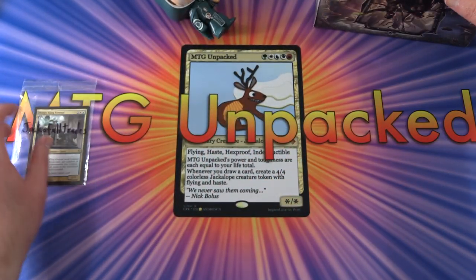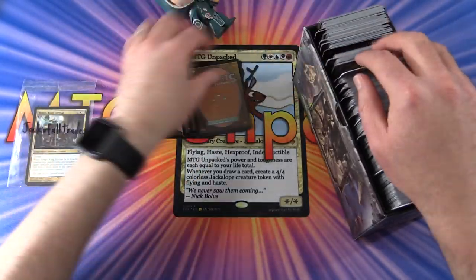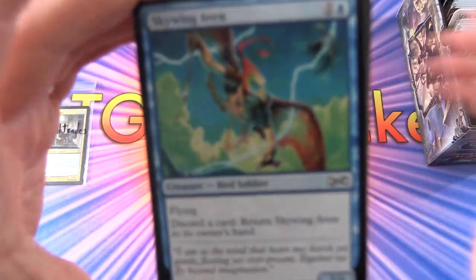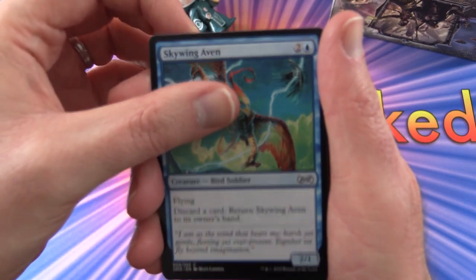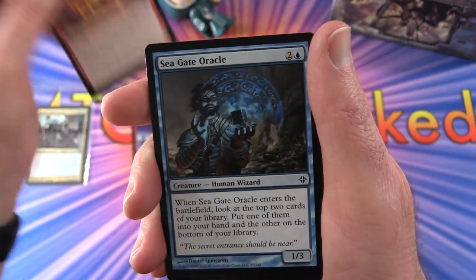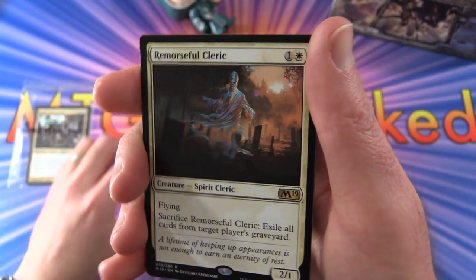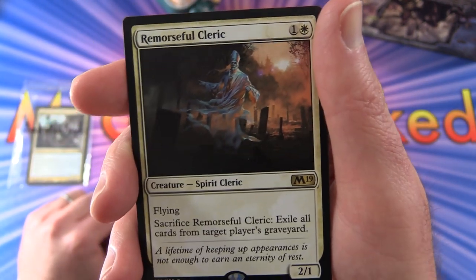Next patron we have Jack of All Trades - good luck sir. Let's dig in. We start off here with a Skywing Aven, Bird Soldier, Mana Geyser, Fire Urchin again, Seagate Oracle, Spider Umbra, Remorseful Cleric - so this is a bonus rare here. Creature Spirit Cleric, 2/1 for 2 mana with flying.